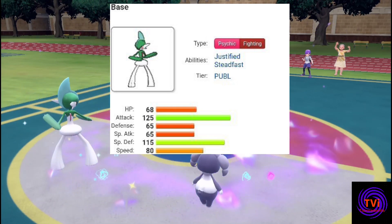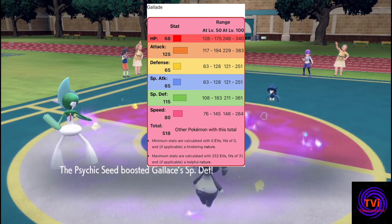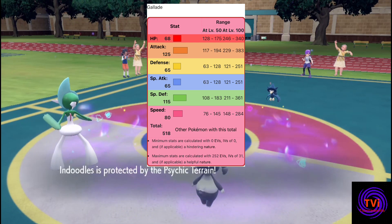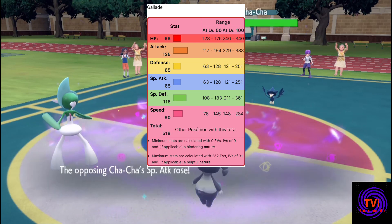The Blade Pokémon Gallade has an impressive attack stat of 125 and can take special attacks quite nicely with its 115 special defence. Give this thing an Assault Vest or focus more on its attack and you're looking at a Pokémon that can get a few knockouts in during a game.